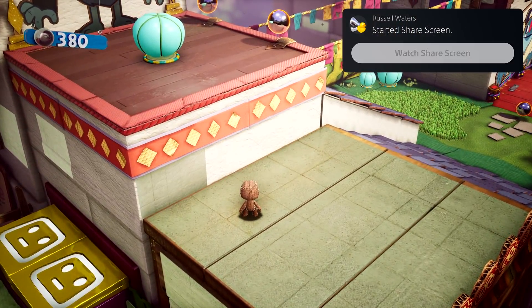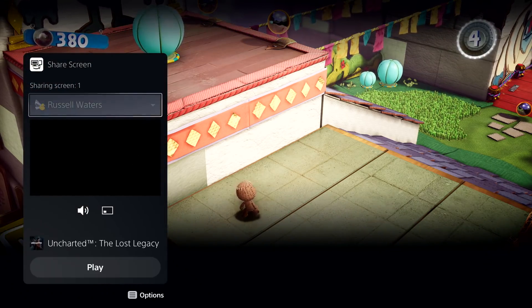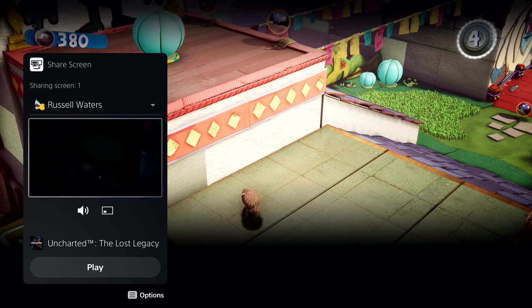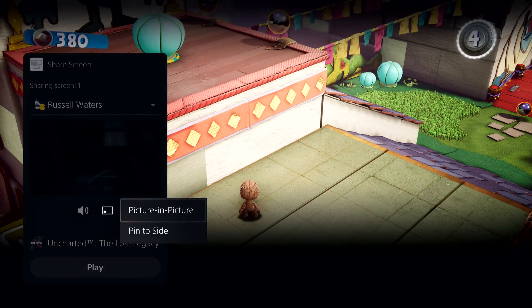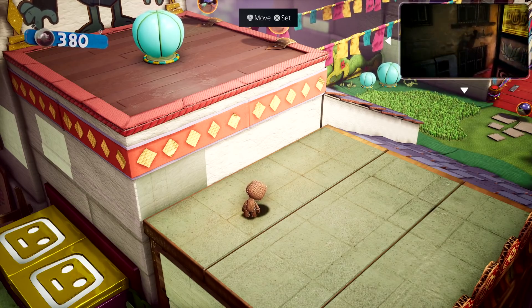Parties take on an expanded role with PS5, and they now provide persistent spaces to connect with groups that you play with. Here, I have a couple of friends chatting away in the party. One of them has started sharing their screen with the group. Looks like they're playing Uncharted: The Lost Legacy. We can chat while we play, and I can watch his progress as well. This is another card that can be put in picture-in-picture mode, or pinned to the side while you play. You can access it anytime via the Control Center too, but let's dismiss it for now.